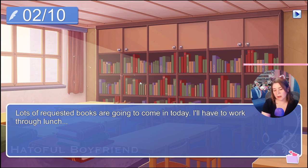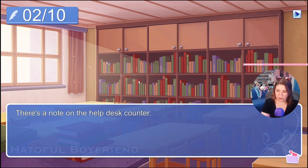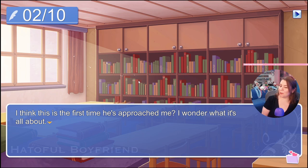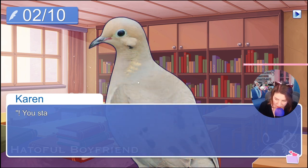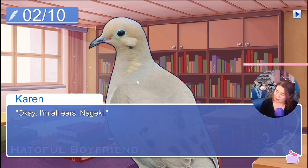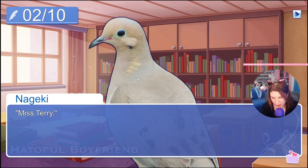Lots of requested books are going to come in today — I have to work through lunch. There's a note on the help desk counter: 'Miss Terry — be here after the other students have left. Nagaki.' It reads like a challenge to a samurai duel — how fitting! I think this is the first time he's approached me. I wonder what it's all about. 'Nagaki, are you here?' He startles me. 'How long have you been standing there?' 'From the very beginning.' 'So, what did you need?' 'I want to talk with you, Miss Terry.' 'Talk with me?' 'Continue our conversation — we were talking about bullying, I think.' 'Okay, I'm all ears, Nagaki.' 'I'm not sure where to start. I've noticed a lot since we last spoke together.'